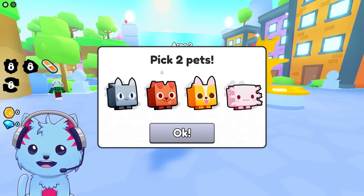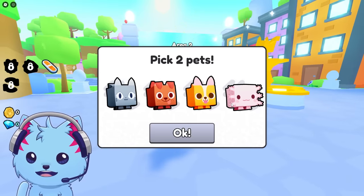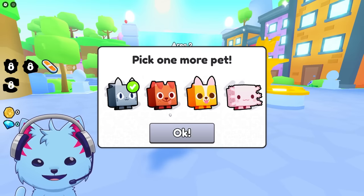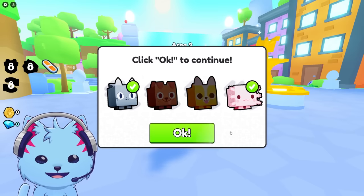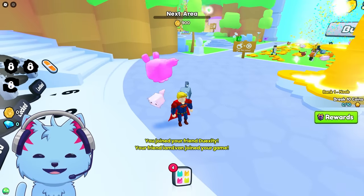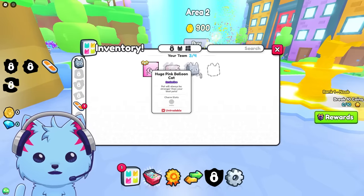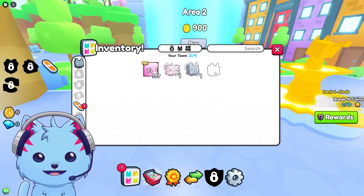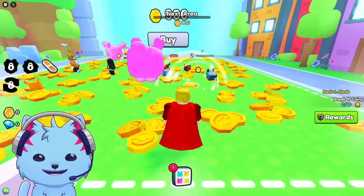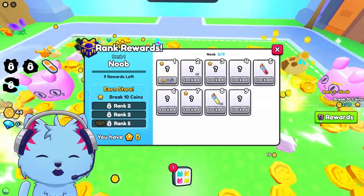We're here on Pet Simulator 99 - let's get started! Pick your two pets: a cat and an axolotl. I also have my pink balloon because I bought the UGC item. We've been waiting forever for this new game to start, and it's finally here.